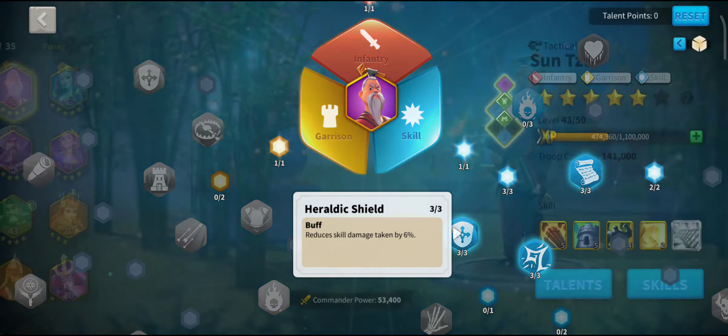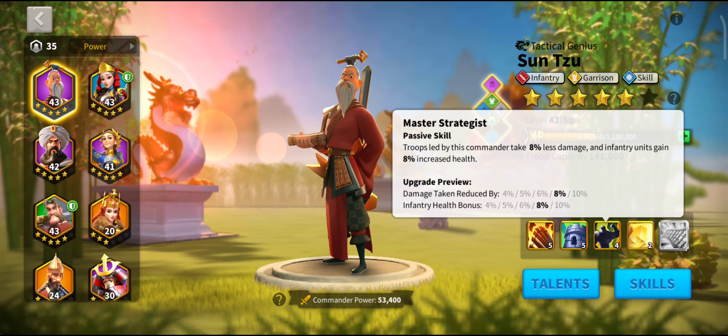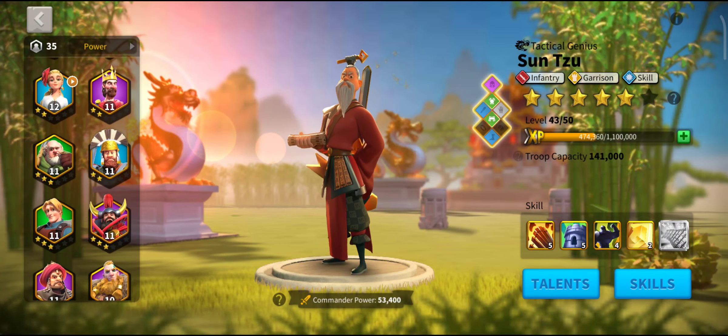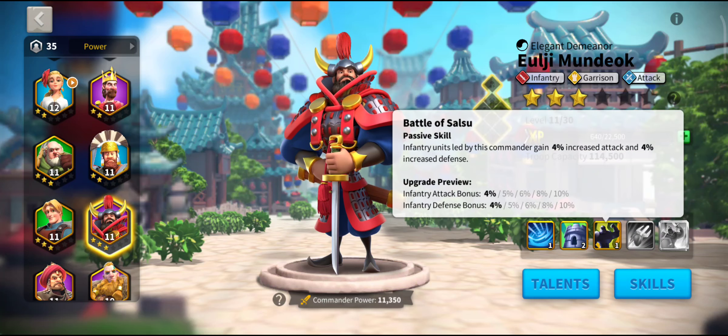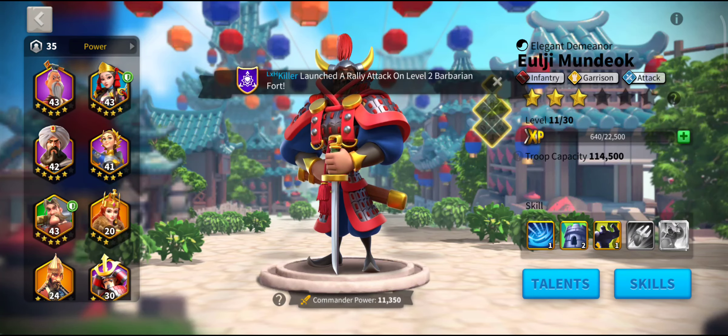Sun Tzu has one more trick — his Master Strategist skill is double effect for defence. To illustrate, other infantry commanders may have the same talents, but when we look at their skills they're split: half defence and half attack. Your frontline needs defence more than attack. You don't want that split — you want all frontline skills to focus on defence as much as possible, which is what makes Sun Tzu so great in your Sunset Canyon frontline.